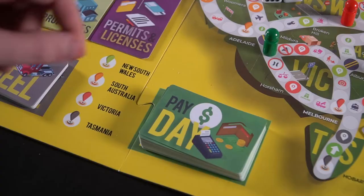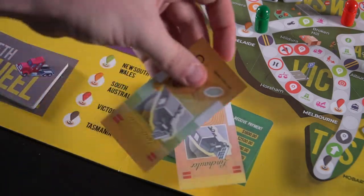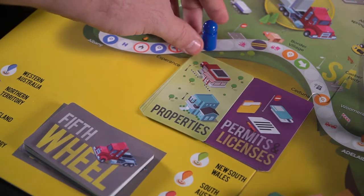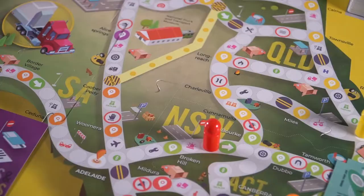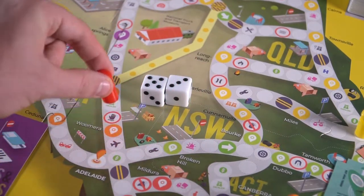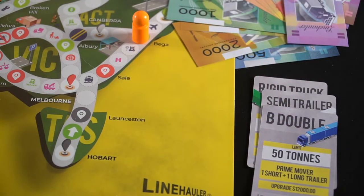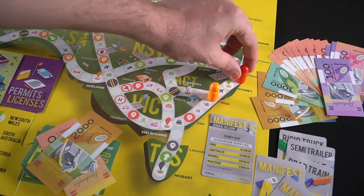That's pretty much the idea: move around the board, land on spaces, collect or lose currency. Certain spaces give you licenses providing benefits — like a tow license preventing you from being towed, or a pilot service license helping in certain situations. Properties can be purchased when you land on them, sometimes at high cost, and you earn money from other players who land on them. Detours let you move between spaces, and ultimately currency is what gets you from the rigid truck to the road train — finishing a third manifest at a capital wins the game.